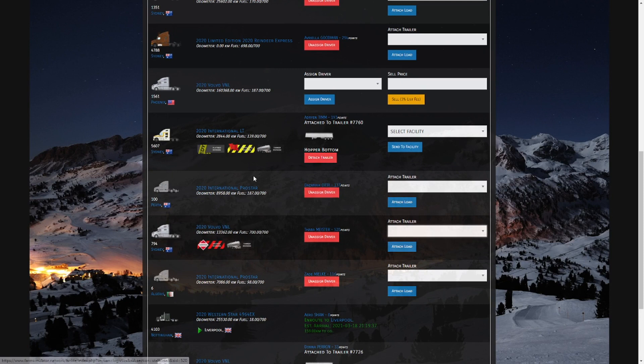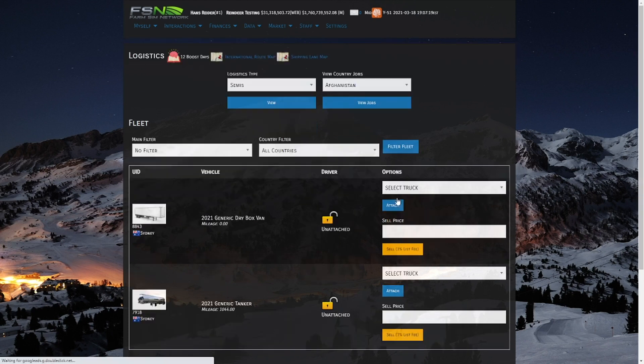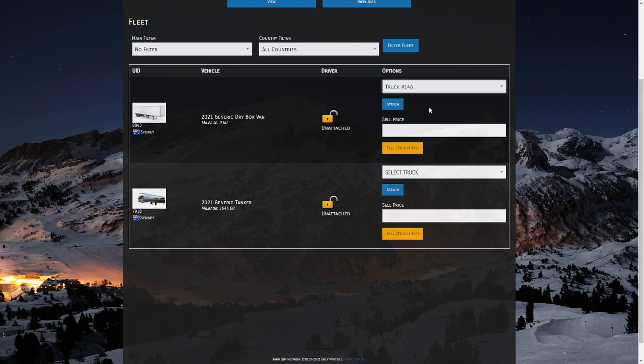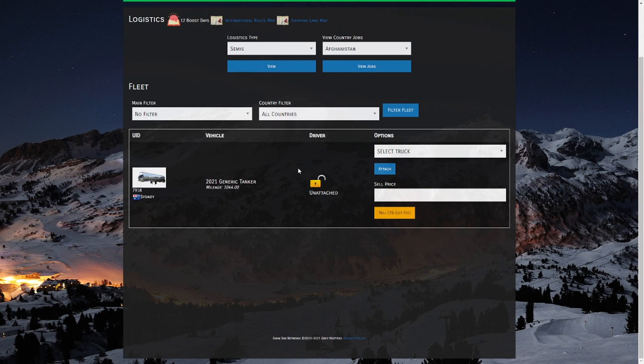Now if we want to hook a trailer back up, let's go to our trailer filter. When you own a trailer and want to find it, select Unattached Trailers and hit Filter. From here you'll see a list of any trailer you own that's currently unattached — we have two trailers in Sydney not currently attached. From here you can actually attach it very easily: simply select the truck you want to attach it to and click the Attach button. Likewise if you want to sell your trailer, have it unattached, select your sell price, click the Sell button, and it will be available in the player market.